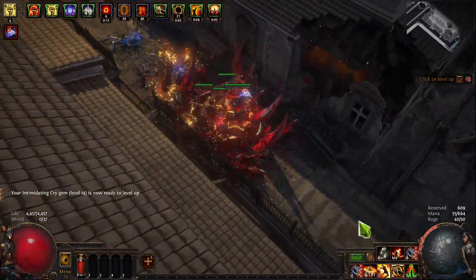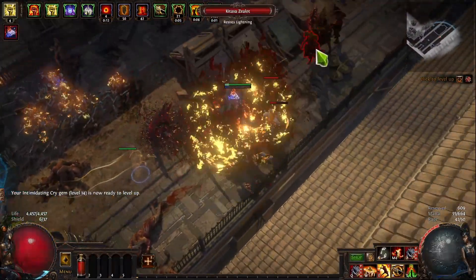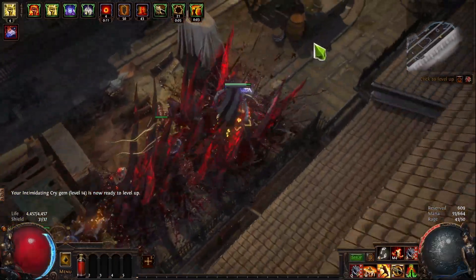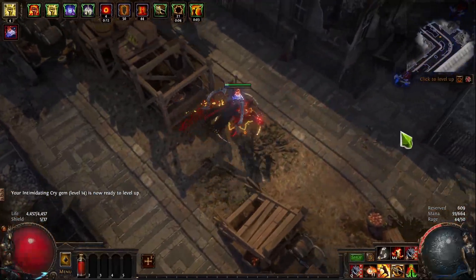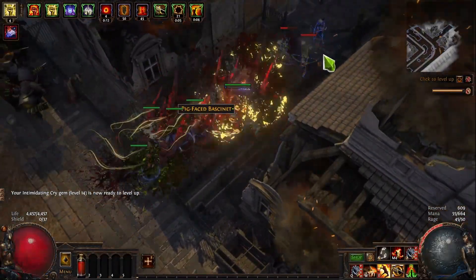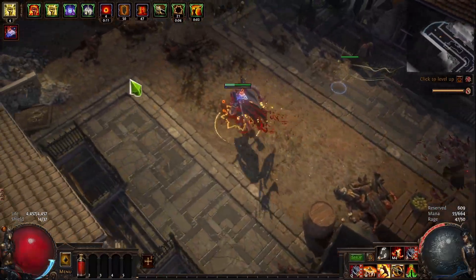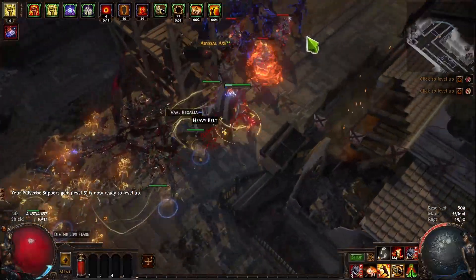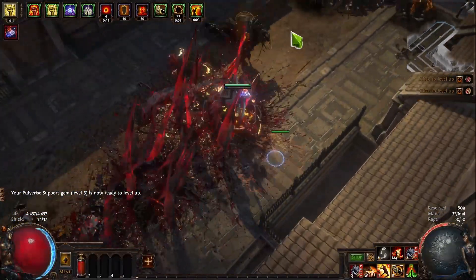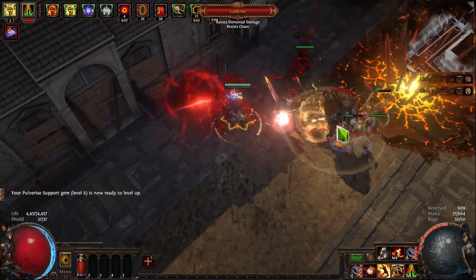You can go right into tier 16s with this build, which is why I like it and why I'm league starting it — because I don't require any crazy stuff. At 45c I'm already into tier 16 maps and I'm doing damage. I'll probably invest like 60c to get that six-link and it'll be a really good time. I'll probably drop Herald of Ash at that point and pick up Vitality in its place.